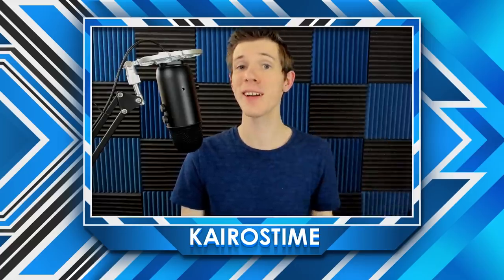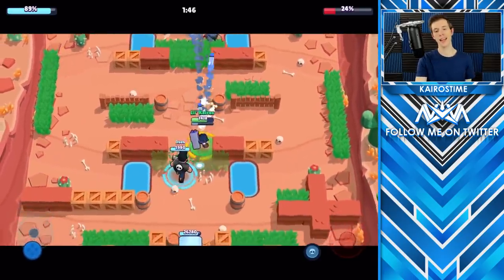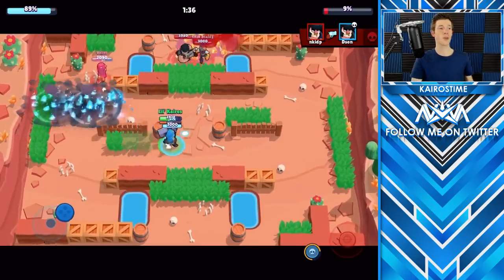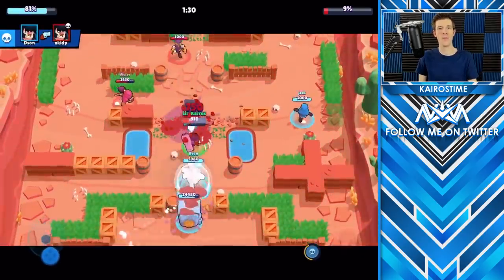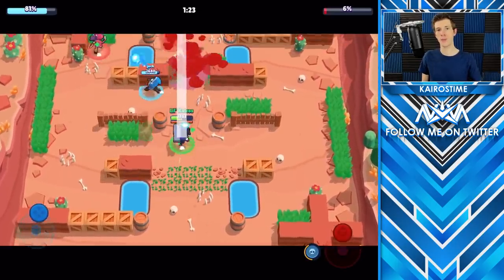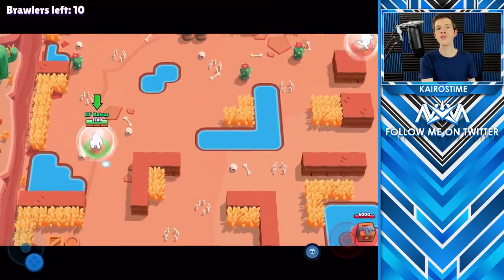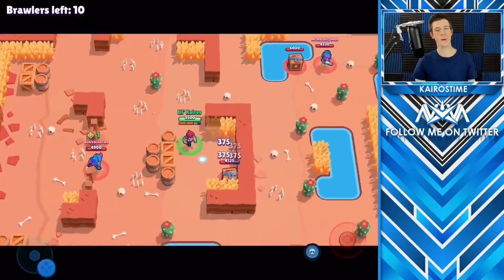The fourth thing I see new players do that experienced players do not is walk directly to and directly away from their target. This makes your movement incredibly predictable, which allows enemies to hit you more frequently. Instead, experienced players move in somewhat random movement patterns. This is especially important against brawlers like Colt or Brock who are straight shooters — walking directly toward or away from them allows maximum damage with auto aim. Even if you need to get away from an enemy Colt, it's much better to sidestep left or right so that even if the first couple of bullets hit you, the rest won't. For those times when you need to get up close to a straight shooter, do a zigzag movement so you can get close while they waste their shots.